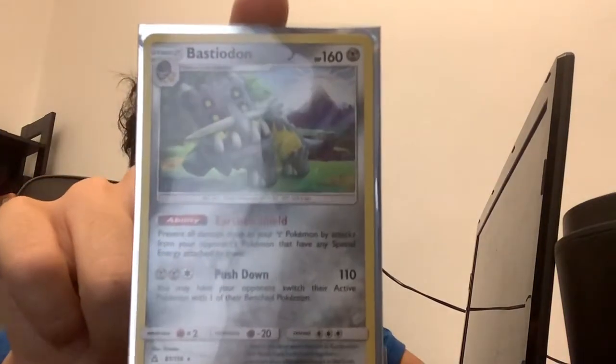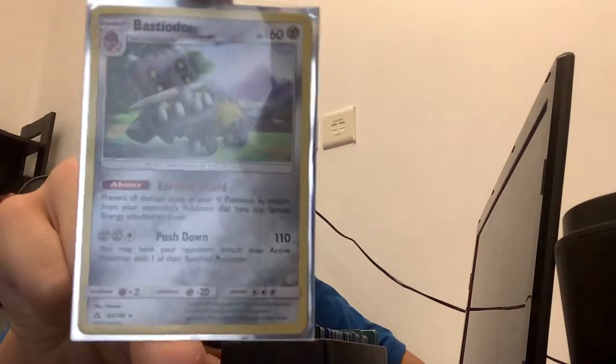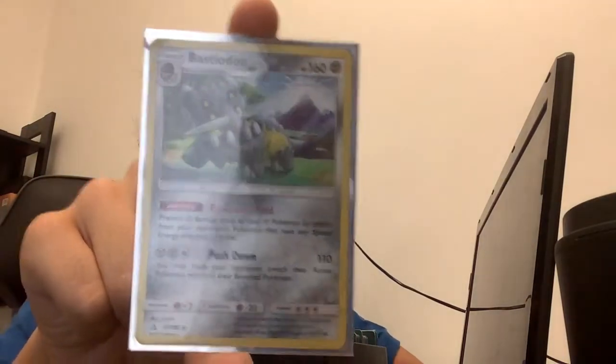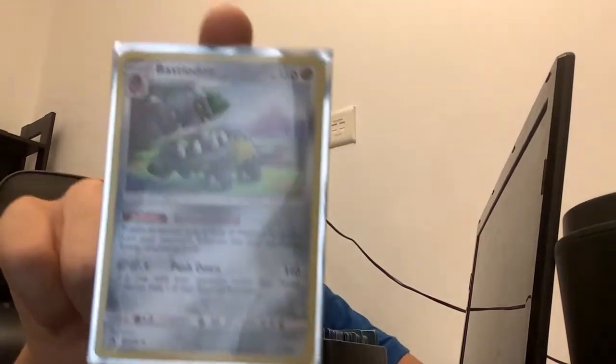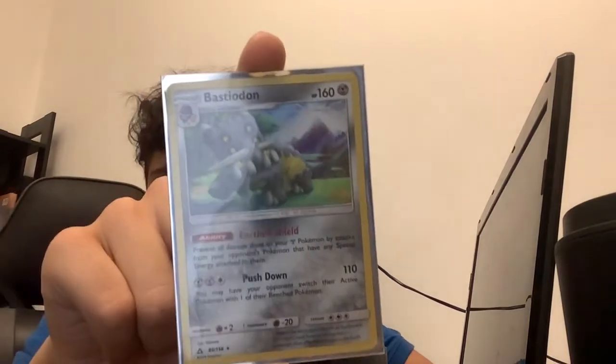Let's move on to my last holo I'll show you today — Bastiodon. I think that's how you say his name. The looks of this guy are weird, I don't know what happened to him, but if you want to talk about the actual card, this one seems like a good card to me.